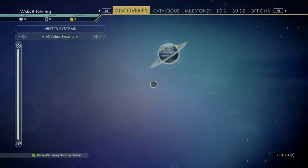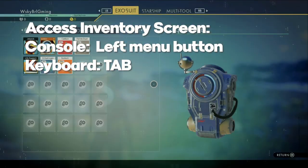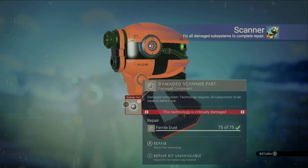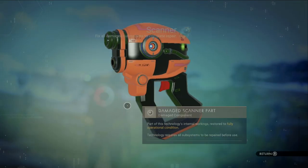Now we can access our inventory screen. You'll notice it's got three main sections: one for the multi-tool, exosuit, and starship. Since we're fixing our multi-tool, that's the one we want right now. Just click on the scanner and then click on whatever's flashing — it will apply our ferrite dust and repair the scanner.